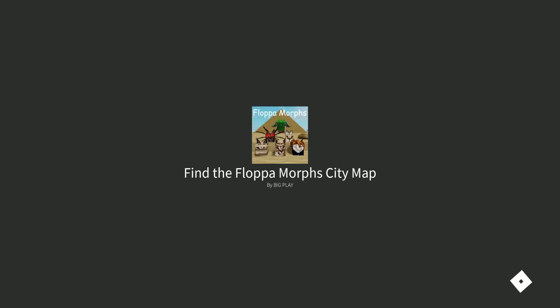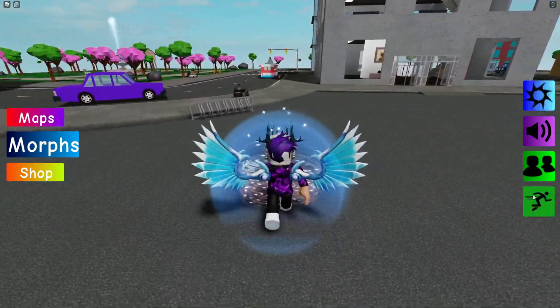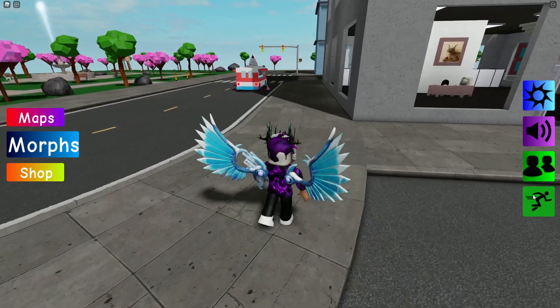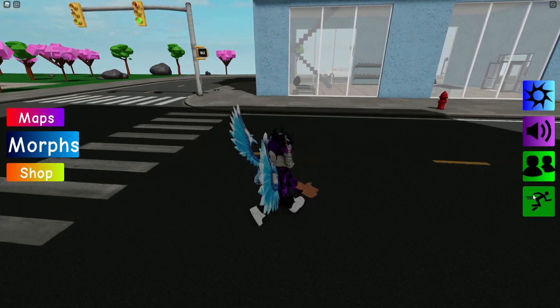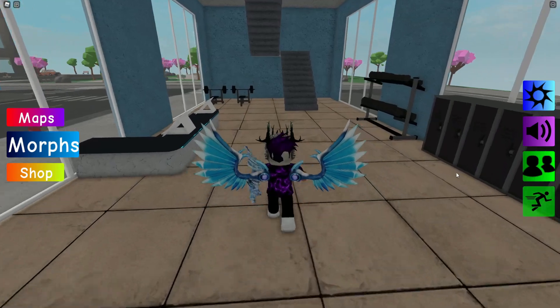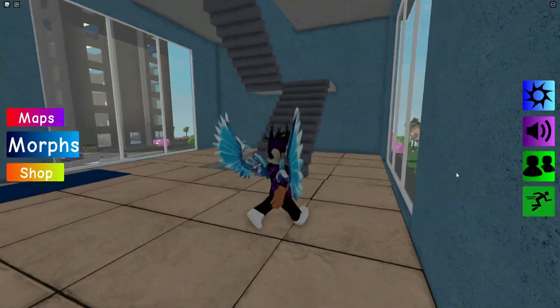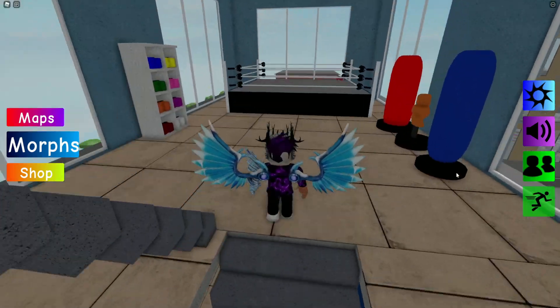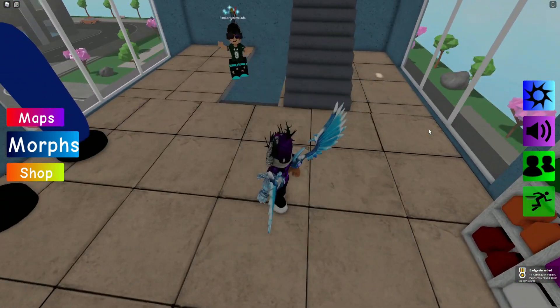Let me quickly teleport to the city map and show you a couple more in this map. Follow me — run all the way over to the blue building to get the Boxer Flopper. Run inside and then go upstairs — actually an extra set of stairs — go up here and then touch the boxing gloves to get the Boxer Flopper.